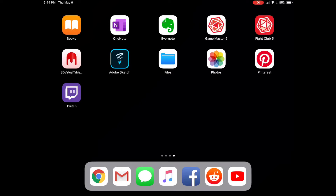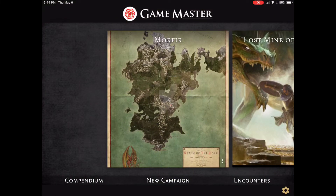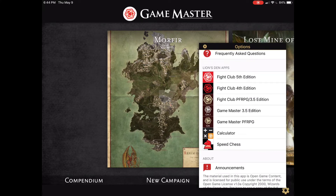Hello, and welcome to a new video. Today we're going to take a quick look at Game Master 5. Game Master 5 is the DM companion to Fight Club 5 from Lion's Den. It's designed to help DMs manage their campaigns, adventures, and encounters. Here I'm using Game Master 5 on an iPad for iOS, and this is also available for Android. They also make Game Master for 3.5 edition D&D and Pathfinder.